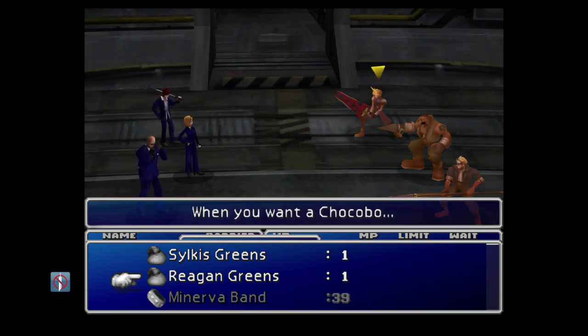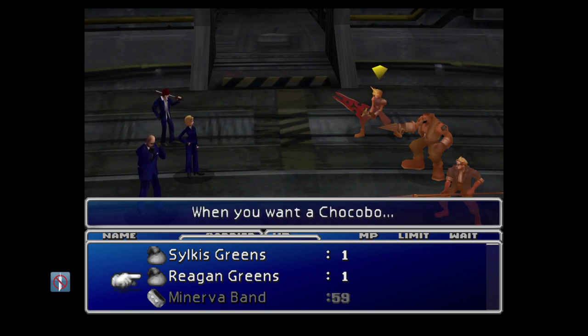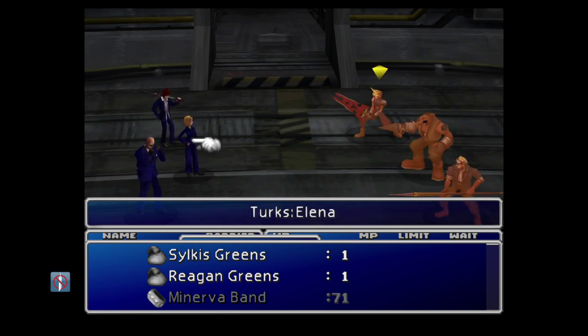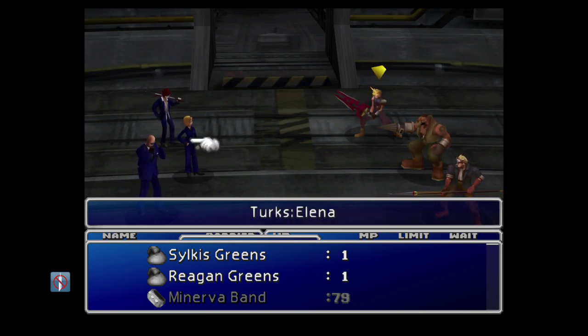I've been doing that since pretty much my very first playthrough, but using some of these more advanced methods we can actually duplicate non-battle items — as you can see here with the Minerva Band, an item that is stolen from Elena. I'm going to show you how you can do this on the Turks boss fight, and then you can use this technique on other enemies in the game that have heavy steals as well. Now even these advanced techniques are new to me, and I'm hoping they're going to be new to some of you as well.